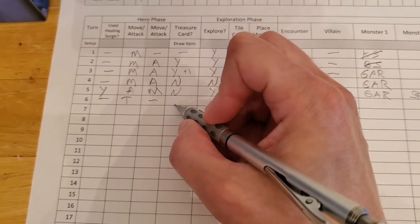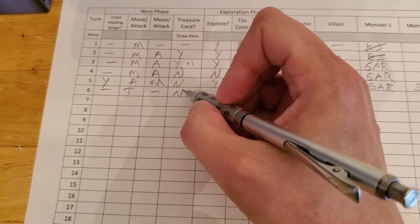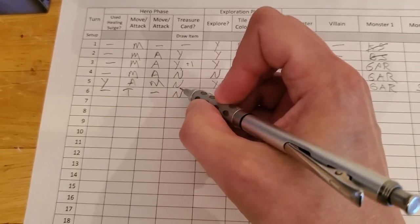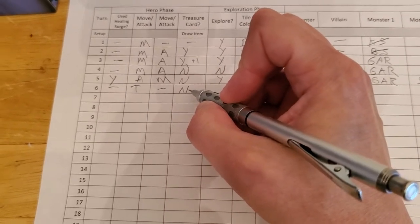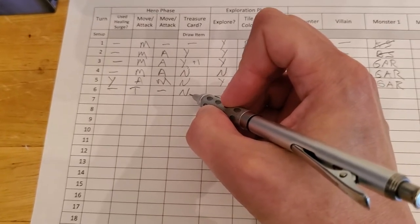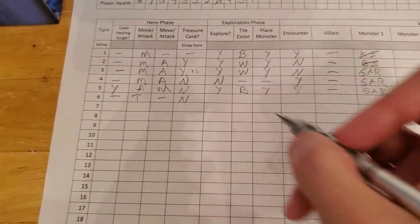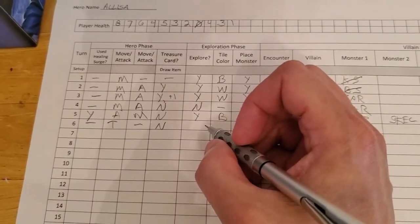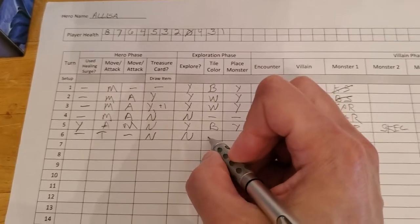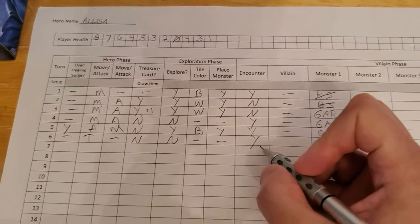We're obviously not drawing a treasure card because all we did was disable the trap. Actually, I'm not sure if you get to draw a treasure card — I'll check that in between turns, since I don't think it's going to affect anything going forward. We are not exploring, so there's no new tile and no new monster, but we do have a forced encounter. Let's see what kind of encounter we get.